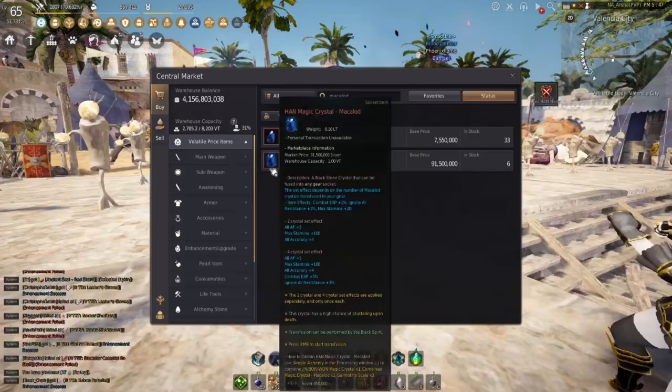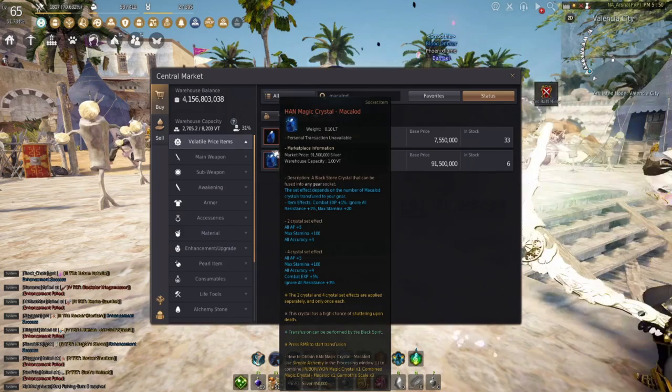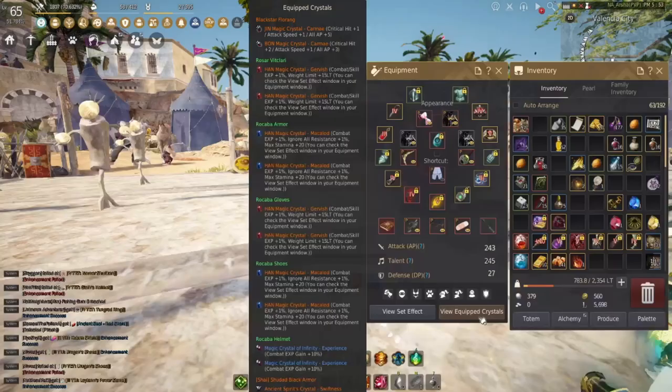That's why we're using four Makalots and four Gervishes. That totals to 9% for four Makalots and another 9% from the Gervishes — only if it's the Hans though. If you get the regular one, you don't get that 1% for each one; you only get the 5% for the four crystals set effect. It's definitely pricier, but it's definitely worth it. And if you look here, you can see that the Gervish has the same set effect: 5% for the four crystal set effect and 1% per crystal if you get the Hans. This means in total for Combat XP at least, you're getting an additional 28% just by putting this set on.